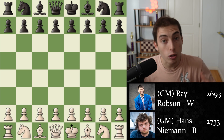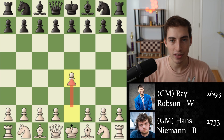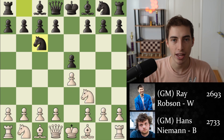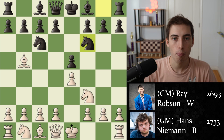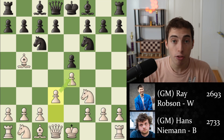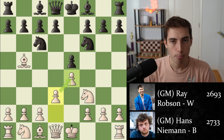Let's analyze this game and understand what we can learn from it. Ray Robson with the white side opens with e4, and very quickly we have a Ruy Lopez with bishop b5. But a very weird Ruy Lopez begins to emerge after d3 here, a far more passive sideline. The idea for white is to be solid in the center, but you're not playing with the most ambitious intentions.